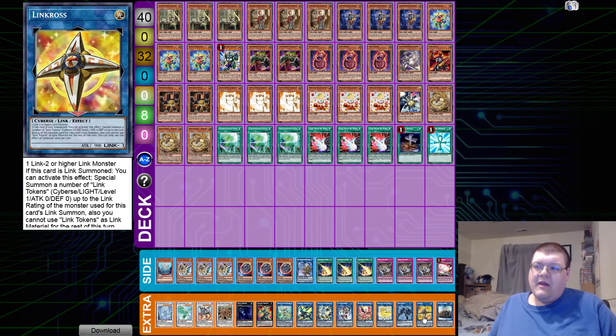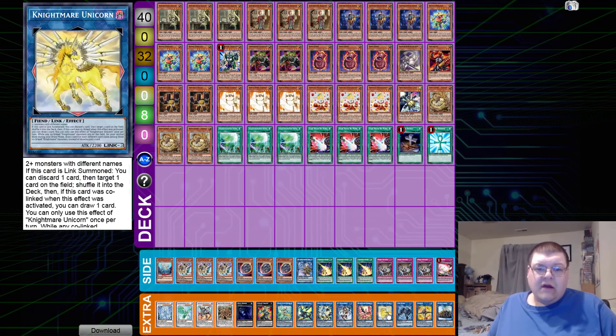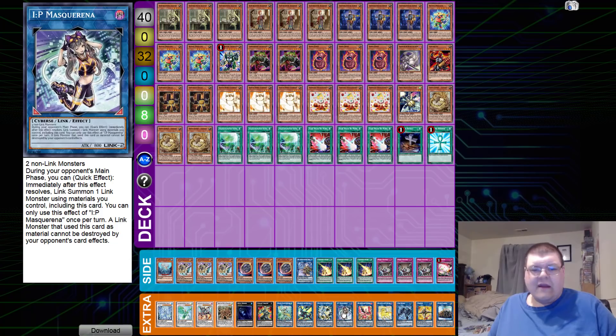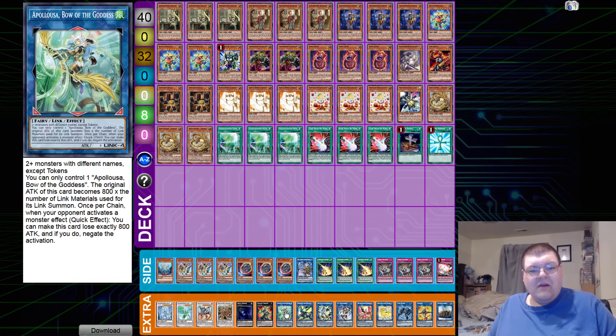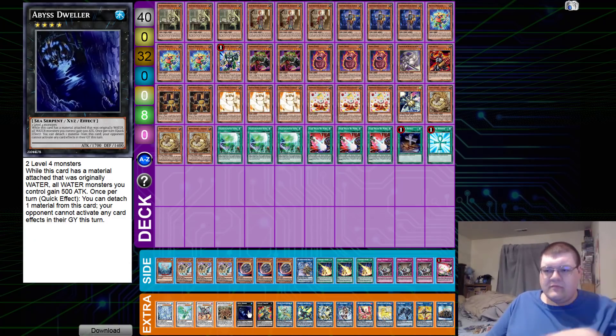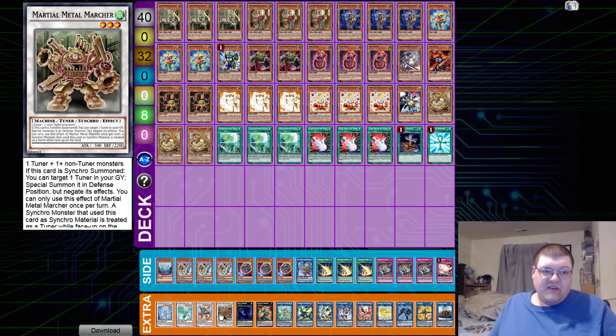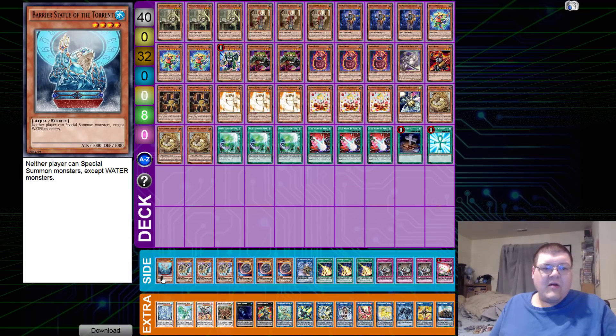One copy of Link Cross — Link Cross made this deck way better than it needed to be with extending capabilities. One copy of Link Spider, turning our token from Nibiru into the ability to play the game. We have one copy of Unicorn, one Phoenix, one IP Masquerena, one Needle Fiber, one Boralode, one OTK Dragon Machine, one Appaloosa, one Gallon Granite, and one copy of Abyss Dweller. Against Eldlich, you make Abyss Dweller and you just win.